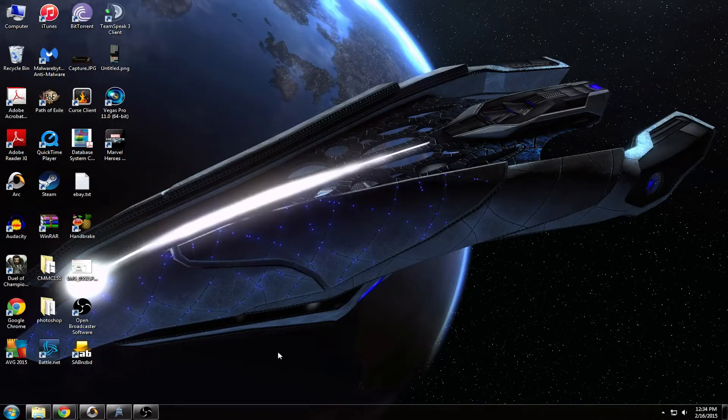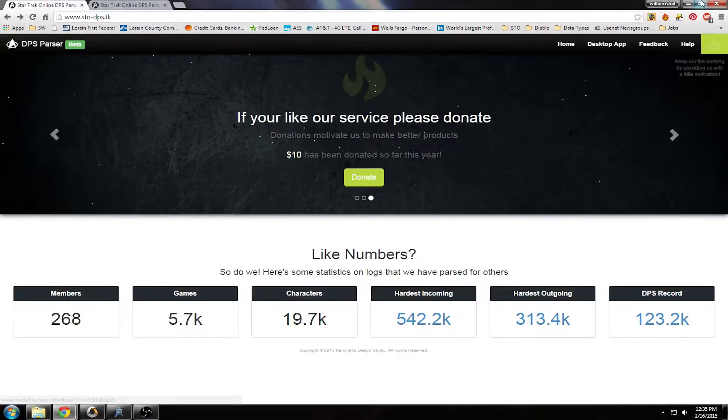We can only record the DPS that we can based off the information provided by the system itself, so if it's garbage in, it's garbage out. As I was roaming through the internet, somebody sent a message on YouTube saying that the link I provided was broken to download the old DPS meter. As I was trying to find another link for it, I came across this DPS parser — it's actually in beta right now.